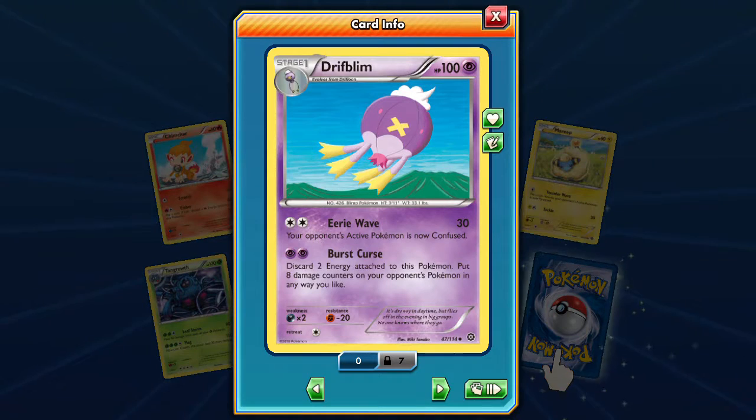Which one is this one? Confusing the opponent — Birth Curse: discard two energy cards attached to this Pokemon, put eight damage counters on your opponent's Pokemon anyway.